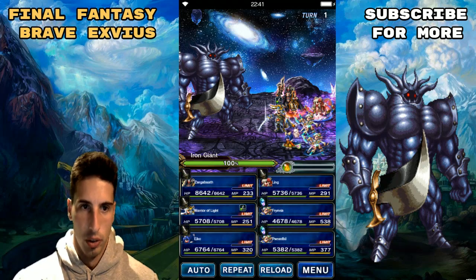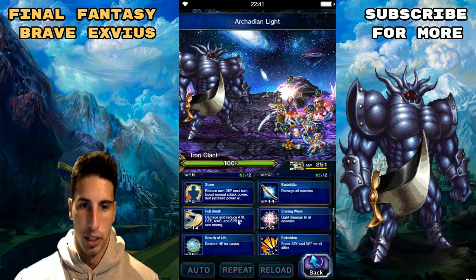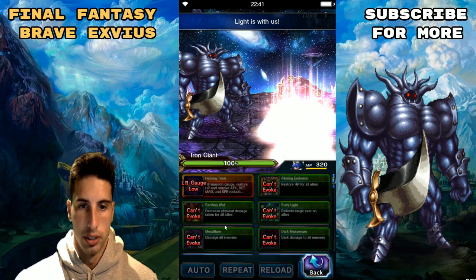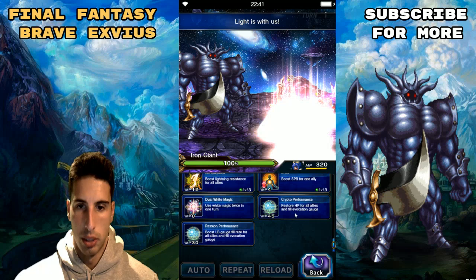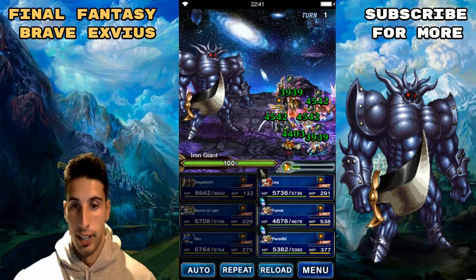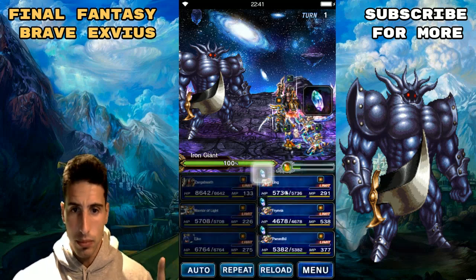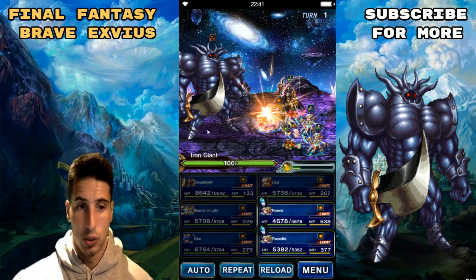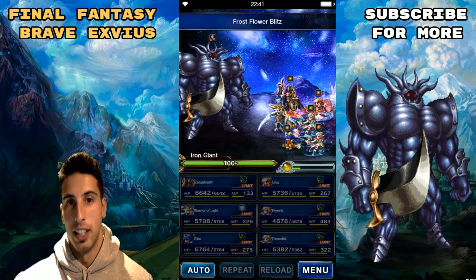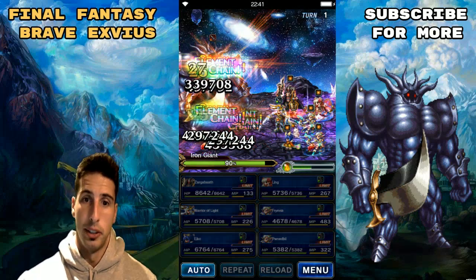First turn, we're gonna use Zargabath's Arcadian Light with Warrior of Light to make sure he covers the whole party — that's really important. We're also going to make sure our evo gauge gets a little more filled up right off the bat. First turn we're also gonna break the attack and magic. Always make sure when you're doing this fight to keep the attack and magic broken.